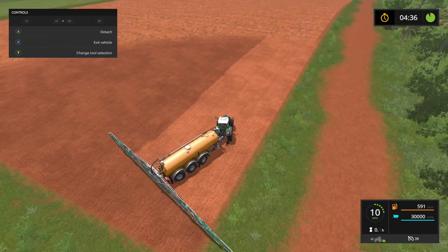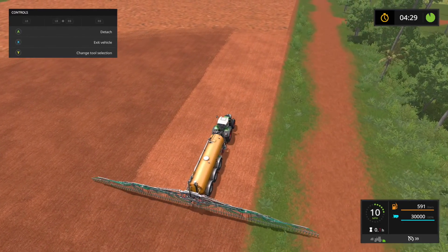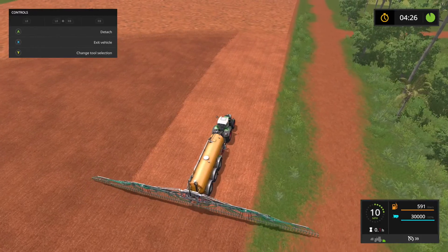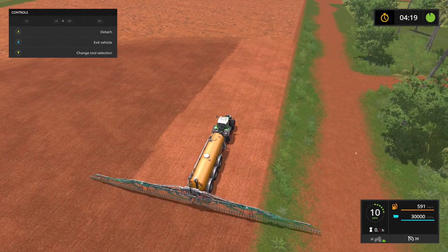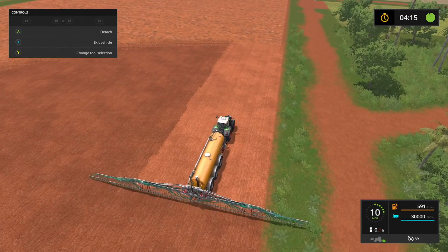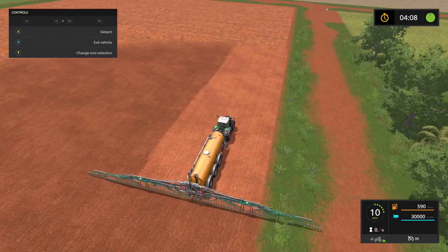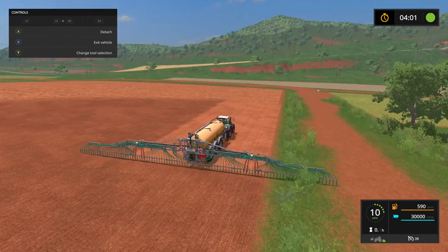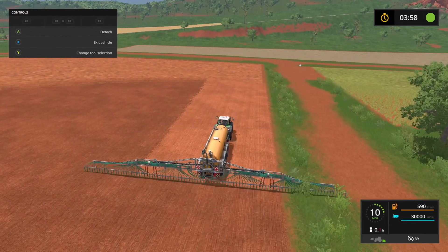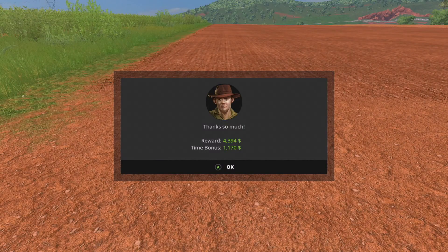So we are finishing up on our last pass here, and then we should make some money. You can see the green bar up in the top right is filling up — that is the time until we finish basically. As soon as that is filled we should clear this side mission. This field is fairly close to our farm — our farm is right over there, that big white house — so this would be a good field to buy. We made $4,394 and a time bonus of $1,170, so we made some decent money there.